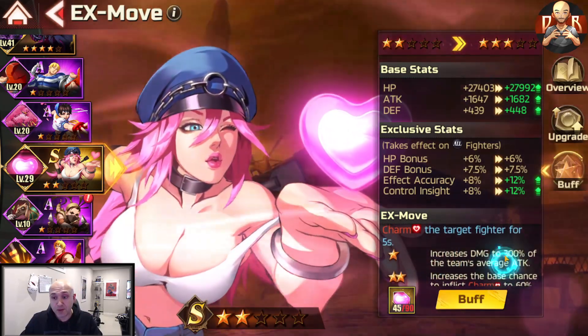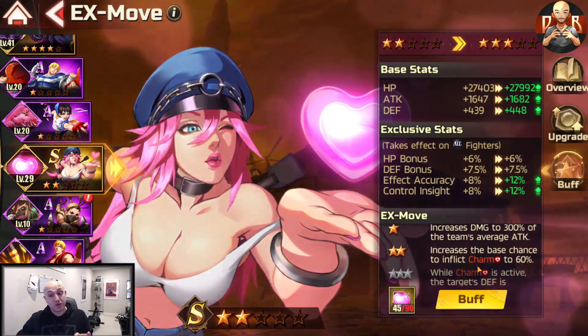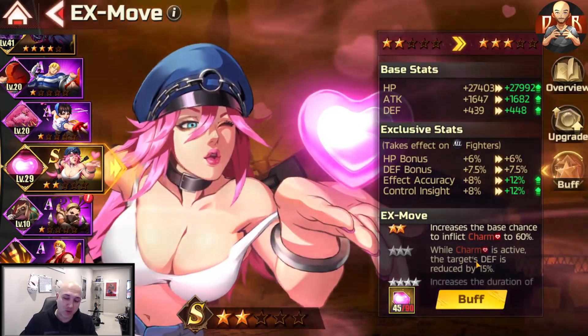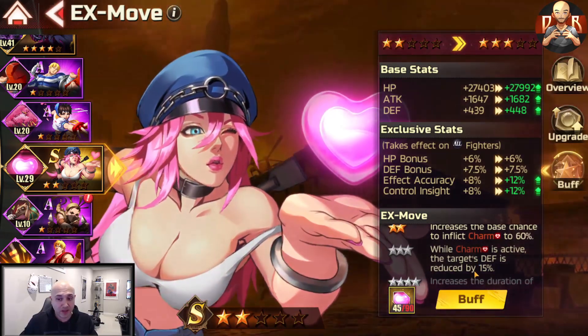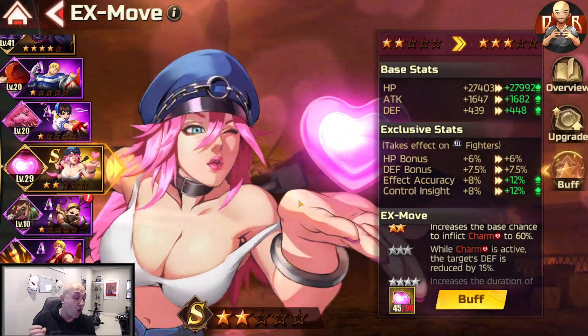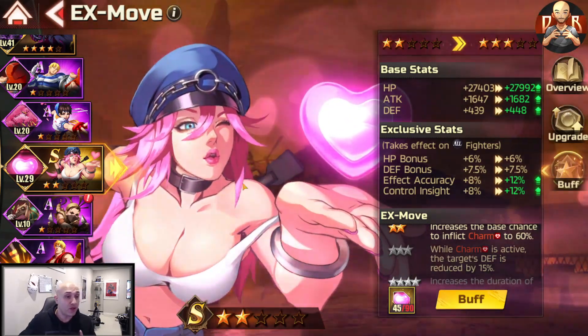If they do pull off a combo while charmed, they target the front-line opponent you're charming, which usually gets you a KO — leaving only two or three opponents left. As you upgrade, two stars increases damage by 300 and raises the charm chance to 60% instead of 40%. Three stars gets expensive but reduces the opponent's defense by 15% — making it the most notably useful upgrade in all content.